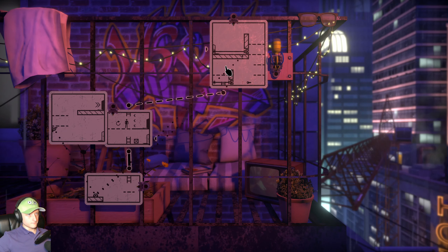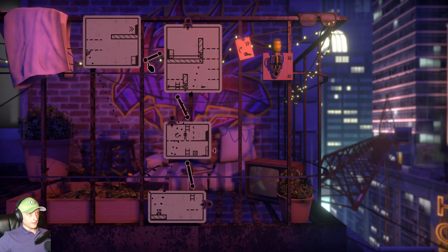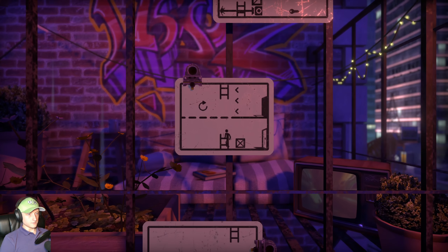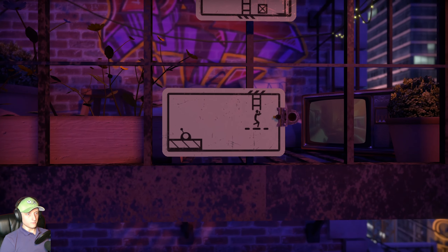Hold up, rearrange a bit like that. There's the door here — what do I need the box for? To get up here. I need to actually connect these first. Let's try some things here. Wait, yes, this is right! First of all we need to pull the lever.